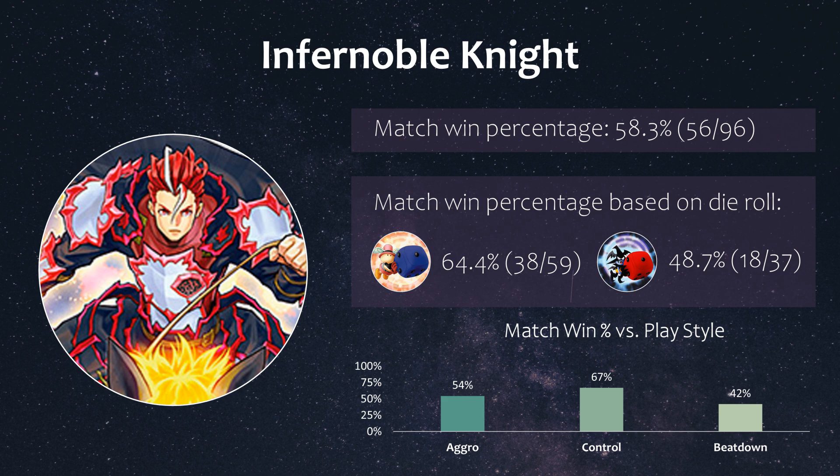Infernoble Knight definitely fell off since the last banlist that took away Link Cross and Smokinade from the deck, but it's clearly still a strong and popular rogue deck among top players. Win percentage-wise it was not fantastic at around 58%. When they won the die roll and chose to go first, they won at a higher rate of 64% versus 49% when they lost the die roll. While they may not hand rip as much anymore and can rely on Aqua Dolphin for that, their turn 1 board can still be decent with Herald, the Charles Pop, or VFD. Halky, Fiber Axe, and Auradon are still legal, and the new Phantom Knight engine is popular in this deck as well. It also seemed to have a better win rate against control decks than aggro and beatdown strategies.